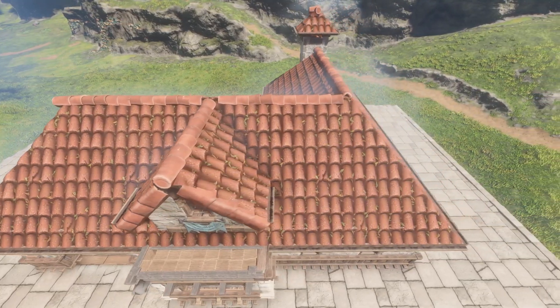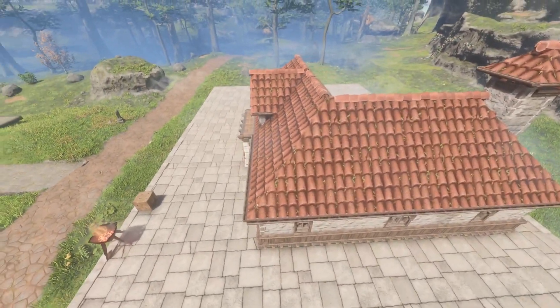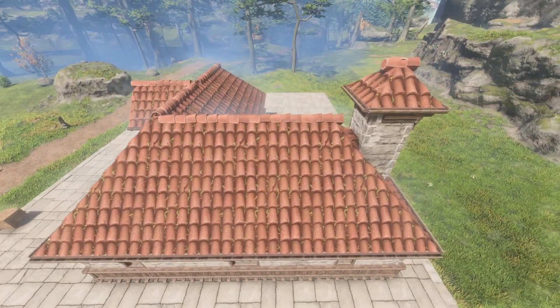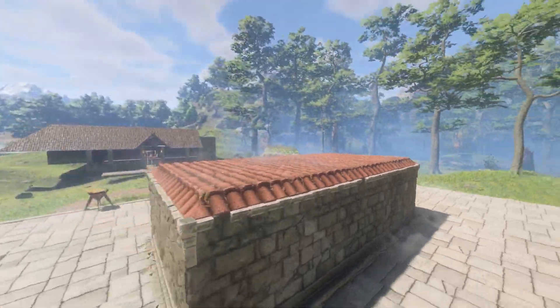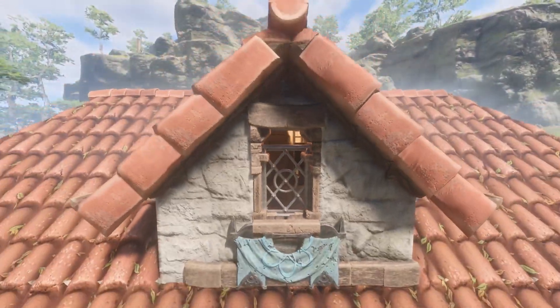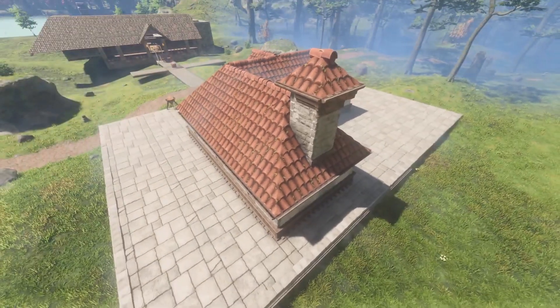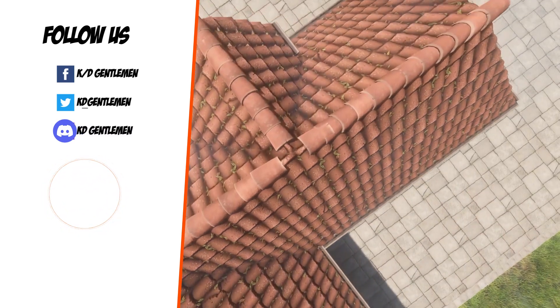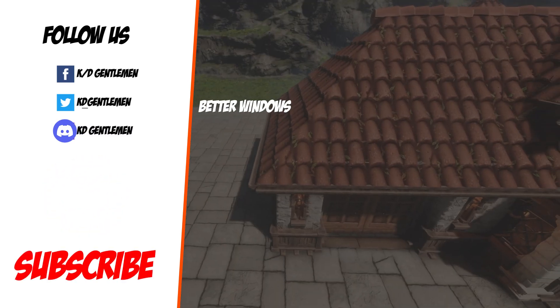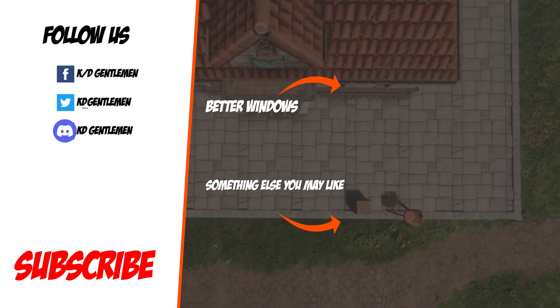Finally, here are the end results when you add the cross hip with a dormer on top and other additions like a chimney — this can be the total difference between starting off with a flat roof or working your way up to a nice complete build like this. If you enjoyed the video, make sure you hit the like button, and if you want to learn more tips and tricks on building in Enshrouded, subscribe to the Katie Gentleman channel. We'll see you in the next one — thanks very much!